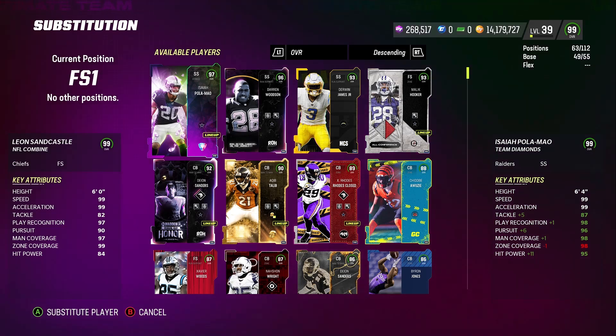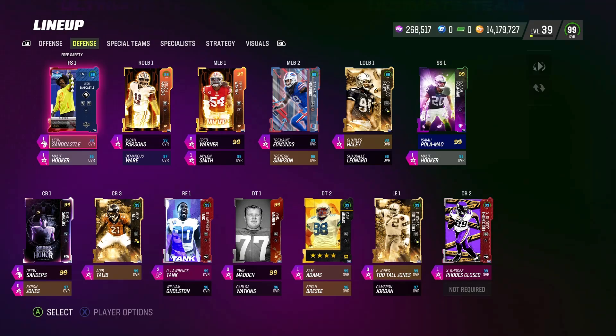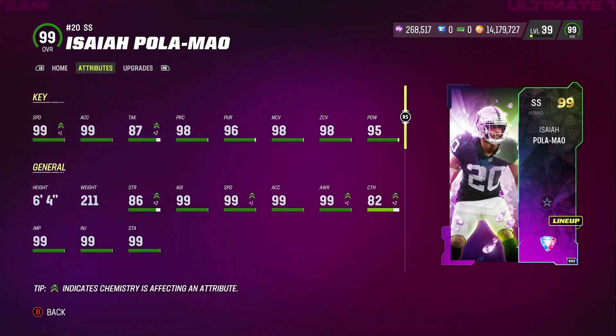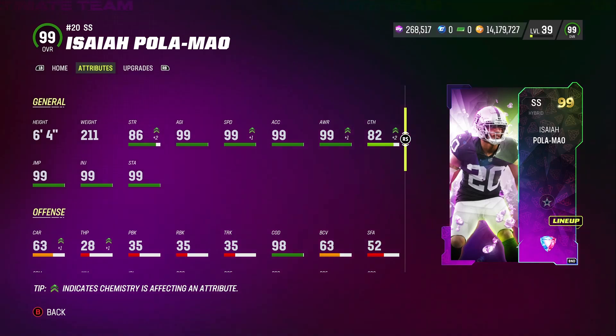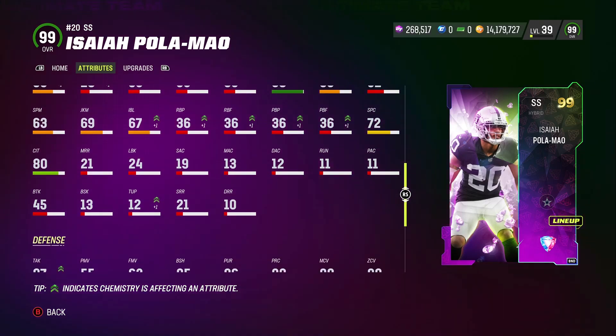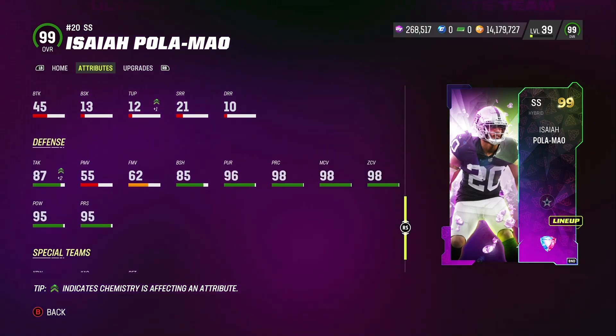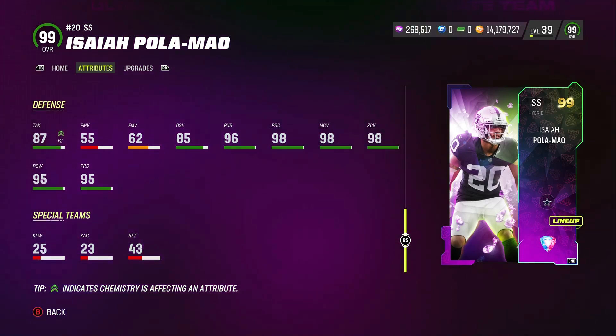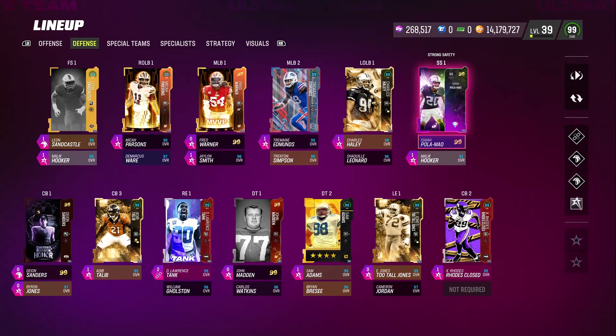Now let's check out how he looks with stats on the squad: 99 speed, 99 acceleration, 87 tackle, 98 play recognition, 96 pursuit, 98 man coverage, 98 zone, 95 hit power, 6'4" 211 pounds, 86 strength, 82 catching, 99 jumping, 99 stamina, 98 change of direction, 87 block shedding — actually pretty good for a safety, especially on blitzes. This card is pretty good and it's free.